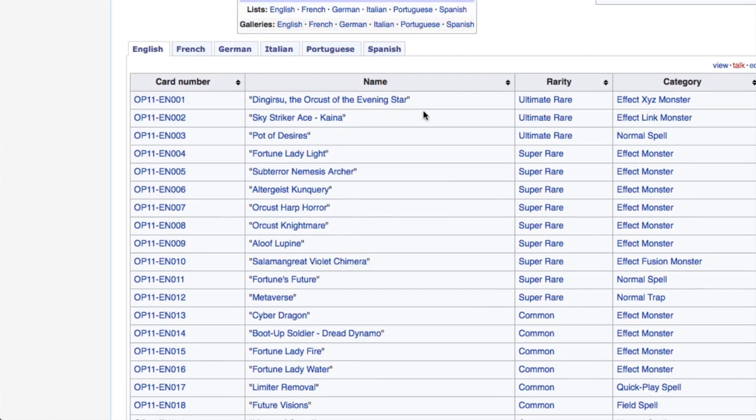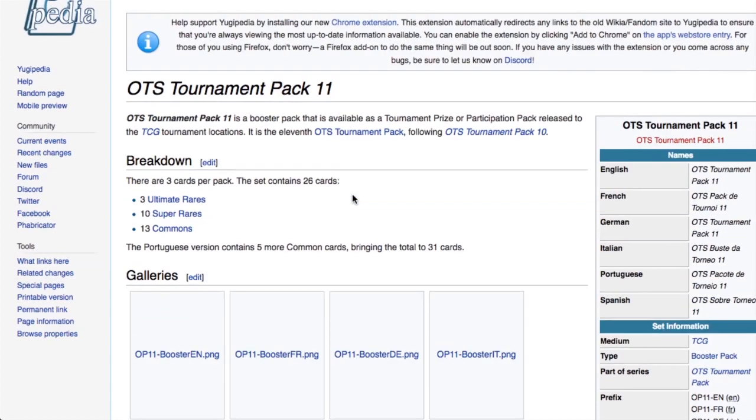The OTS cards are about what I expect. Dingrisu will probably be a 40 to 50 quid card. Pot of Desires will probably start at around 70 quid, drop to about 50, and then go back up over time since it's still one of the best draw cards in the game. Sky Striker Ace Kaini I personally think will be around a 25 pound card — its value is purely for Sky Striker collectors completing the set. It's probably a one-of in the deck at best. The Fortune Lady reprints and upgrades for Nightmare and Harp Horror are really cool, though it would've been nice to get Symbol Skeleton as a super as well.